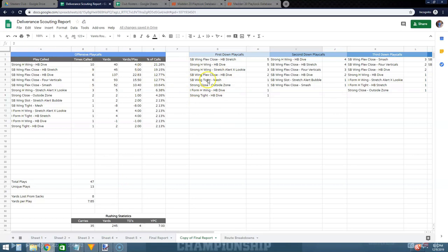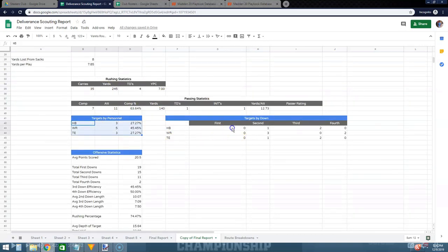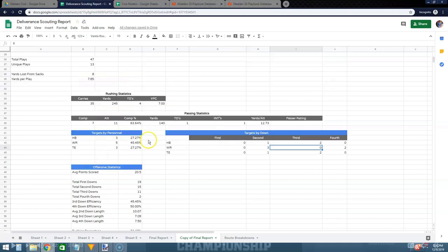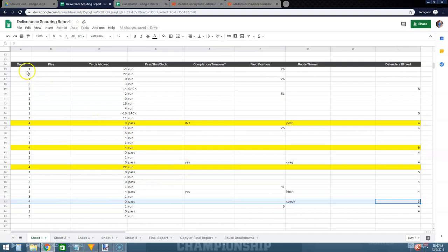If we take a look at my scouting report on Deliverance — this is some of the more offensive-based stuff — you can see how many times he calls each play and yards he gained. He's averaging almost 23 yards per play on single back wing flex close halfback dive. You can see how often he calls each play on which down, his rushing stats, passing stats, and how often he targets what personnel. On third down he never targeted his receivers — he targeted his halfbacks and tight ends twice each on third down. There are also route breakdowns showing how successful he is throwing each route and how often he throws them.